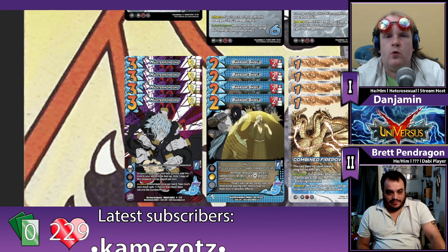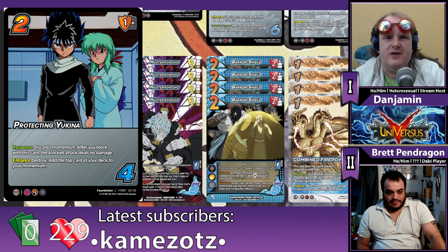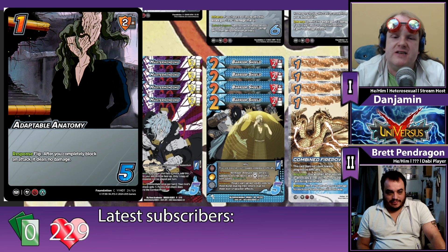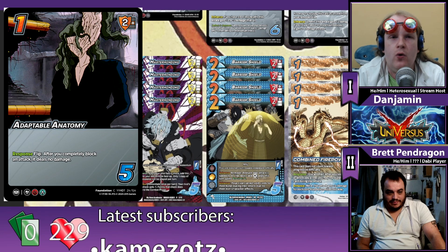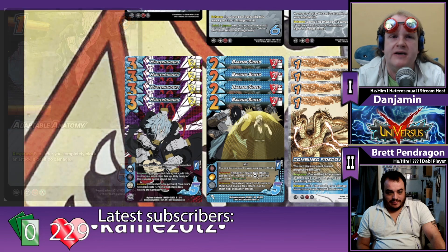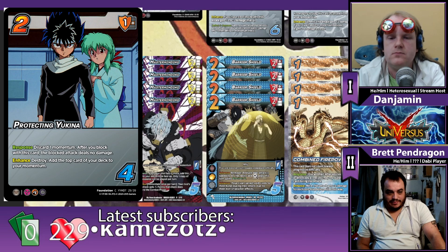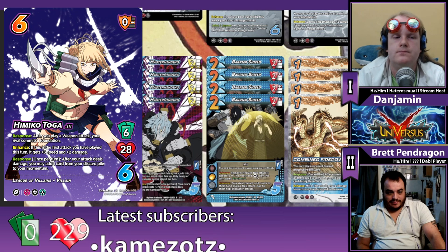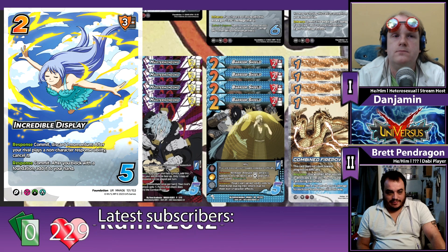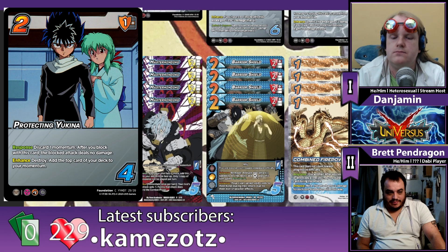If I was wanting to run throw hate, the first thing I would look at is Protecting Yukina because it was so powerful back in old standard. But that card doesn't really see any play currently — possibly because things like Adaptable Anatomy, while they look worse on face, block with whatever from board rather than blocking from hand and needing you to discard that momentum. I think Protecting Yukina does see some play in Toga 3 because you get to just block with it, get rid of your momentum, and then Incredible Display back up and go 'yeah, I've got throw hate for days.'